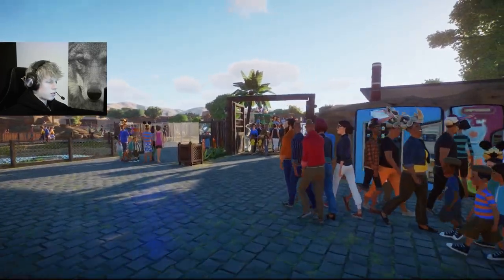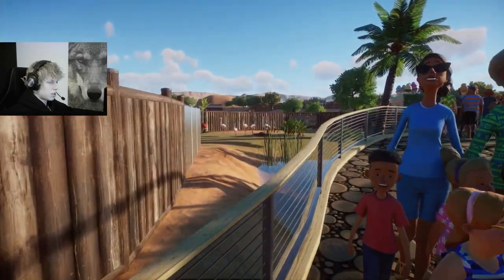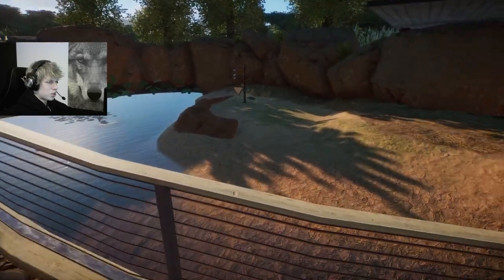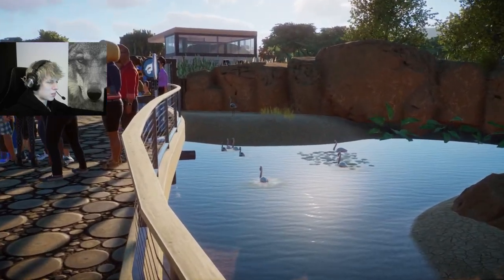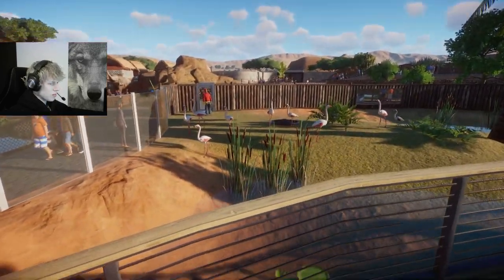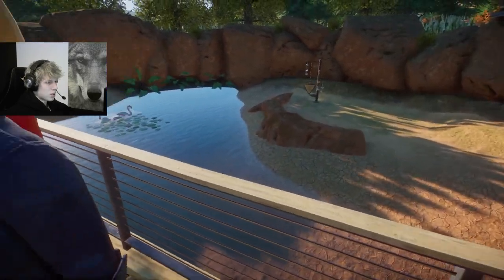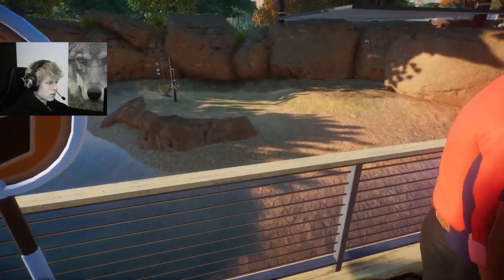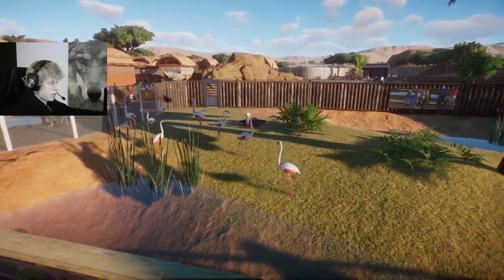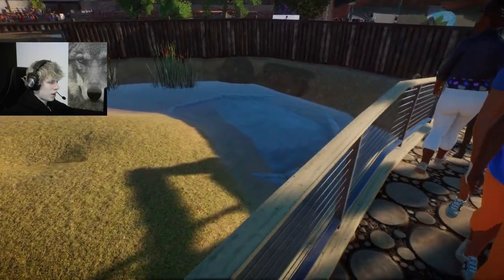If you walk through the zoo you'd probably go to the right at the start, where we have the flamingos with this nice little habitat that I made. I have a lot of flamingos in here — I probably should send some away with how many of them are in here. We have this little water area connecting both sides over here, and a little bit of a shelter.